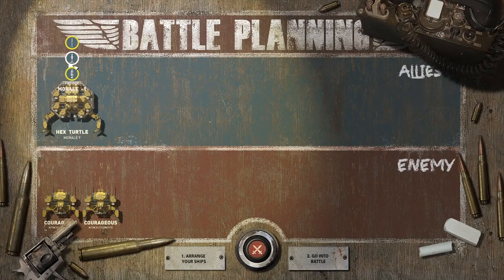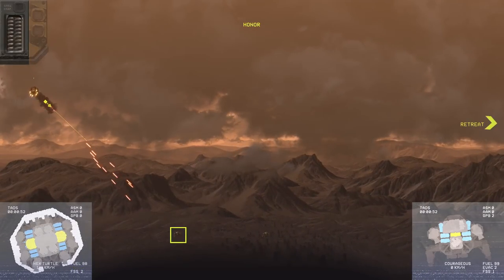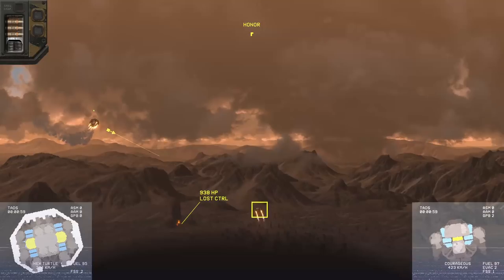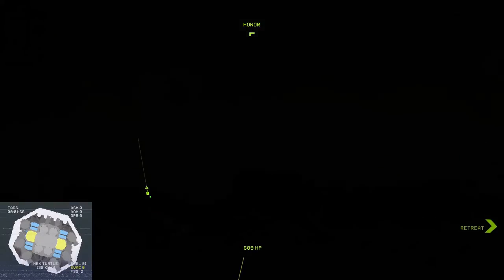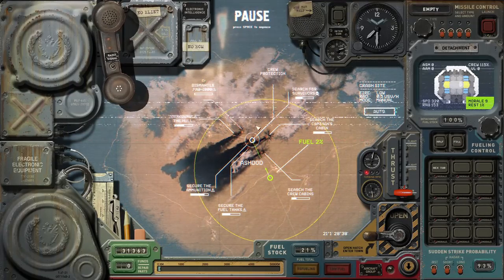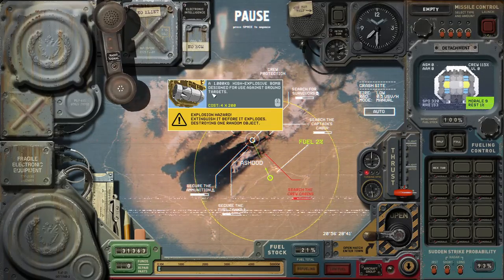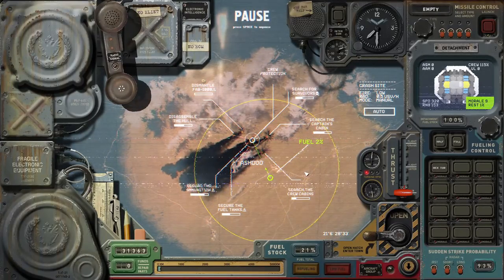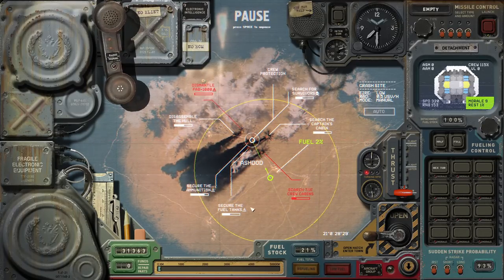Here's the Hex Turtle in action — only up against two Courageouses. This thing can just brawl against strike groups. It's one of my favorite combat vessels, pretty maneuverable. I don't think we're going to have much of a fight here. The armor rework that happened in the most recent patch — I'm pretty sure that decreased the effectiveness of armor, which is unfortunate. We have some bombs which are going to go off and take out something else. There are no weapons here for us to pick up, so we don't really care.